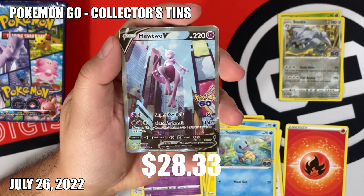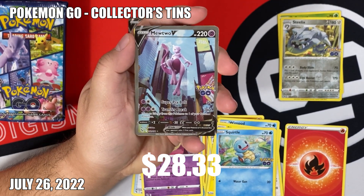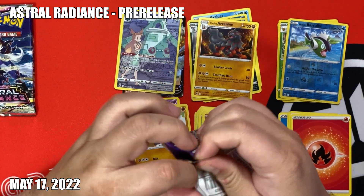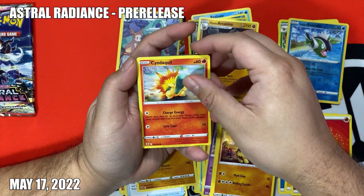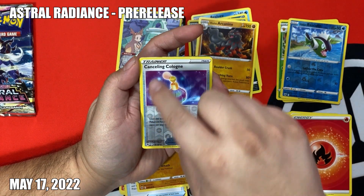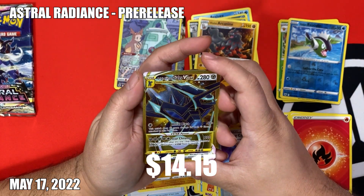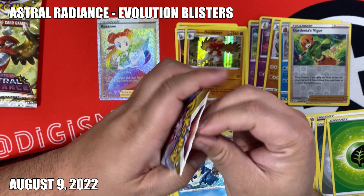Let's go - we got the alt art Mewtwo V! I was not expecting that. If you like Pokemon cards and haven't done a pre-release yet, you should do it because you can get extra packs and open a banger like this. I got Gold Dialga, let's go - Origin Form! This might be one of the best pulls. Speaking of Palkia, I opened one in this opening too.